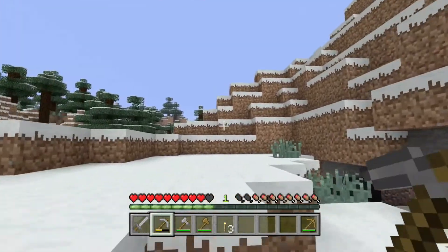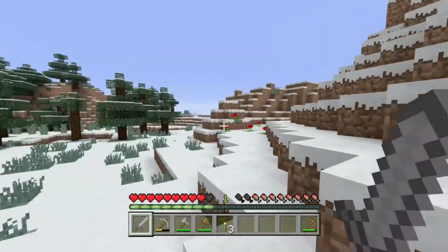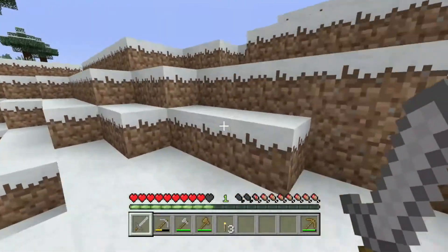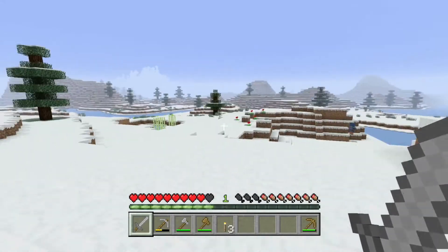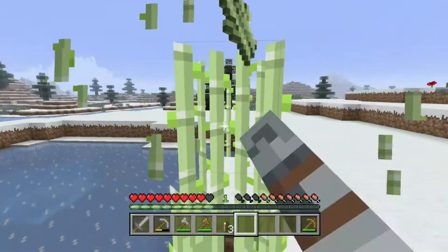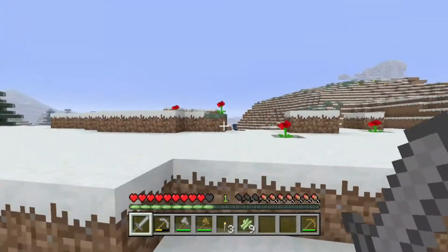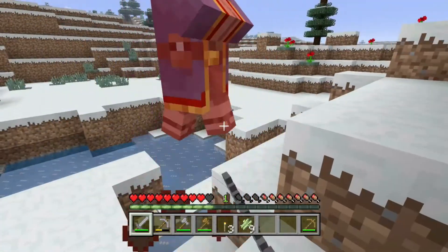I'll put the coal in the furnace — won't use it all up but that'll do for now. For the hours we have left in the day we'll use that to our advantage. There are some red roses — I might want to take some because I like a red bed if I end up getting one. There's some sugar cane over there too. Turns out there's a wandering trader here with llamas — no thanks, goodbye.